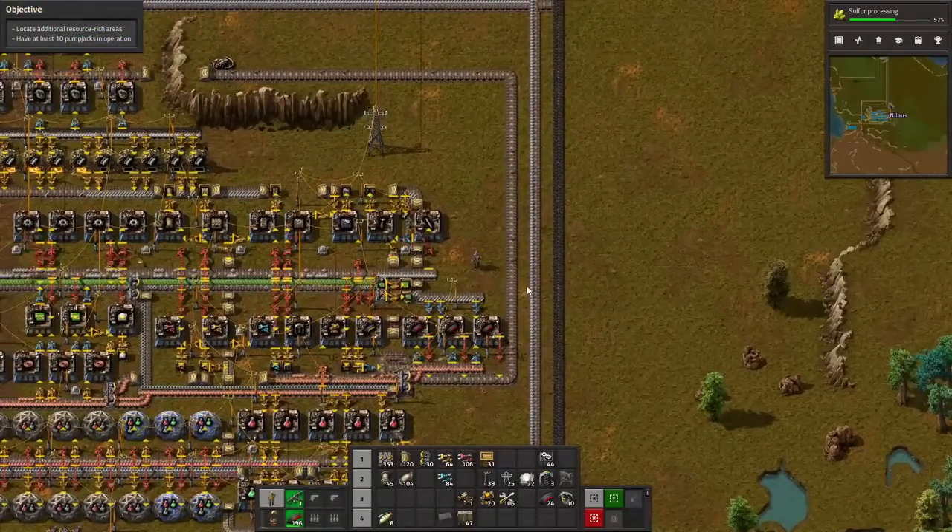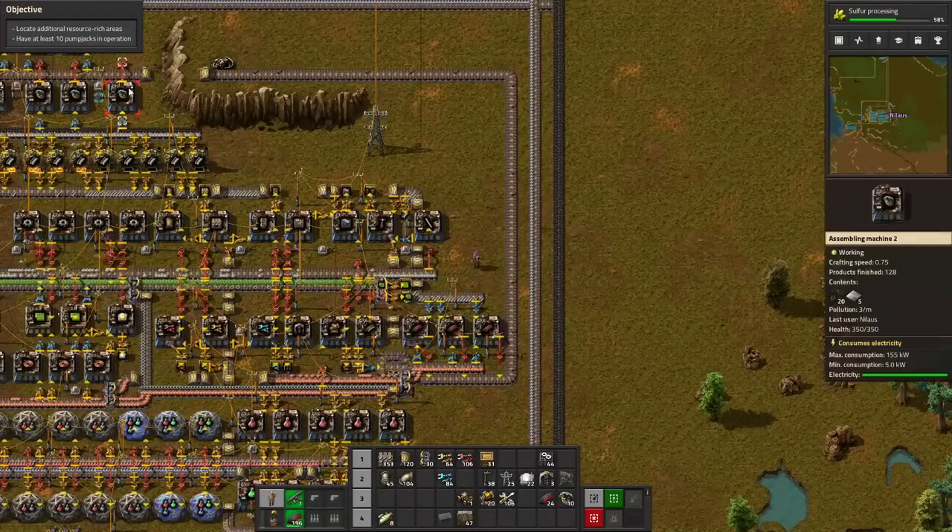What I've done between sessions is just a little bit of setup. We put this part in — this gives us some much-needed iron, because we are very much running out at this point. I've also drawn some power lines over here so we can tap this when we get there. What I'm going to do first is focusing on getting the pump jacks.